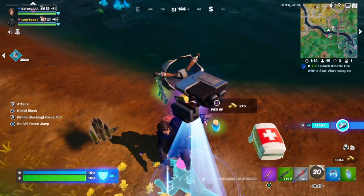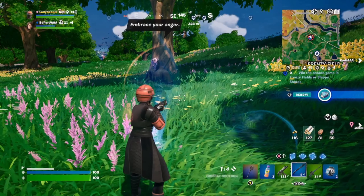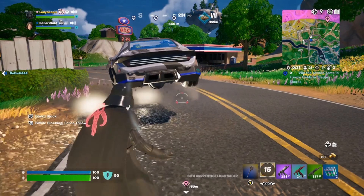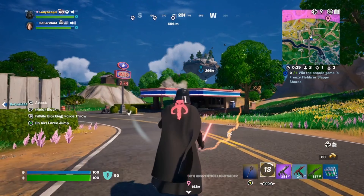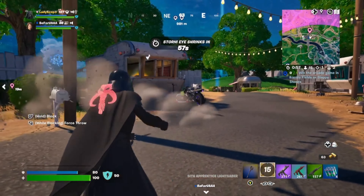Finding Anakin's hologram gives you Force Pull, which allows you to pull enemies close or out of builds, while Darth Maul will give you Force Push, which you can use on enemies, builds, cars, and even bikes — but not semis.